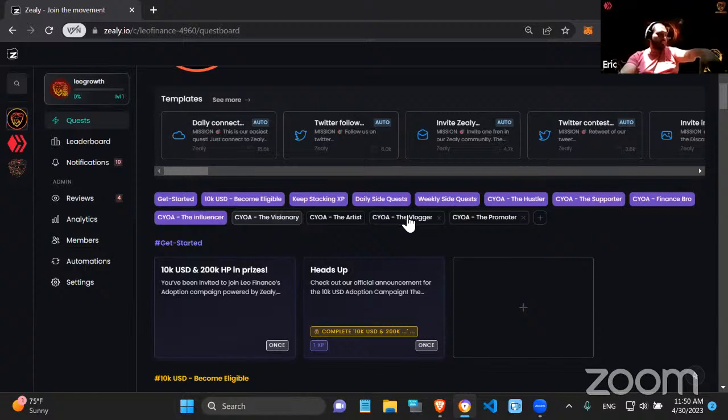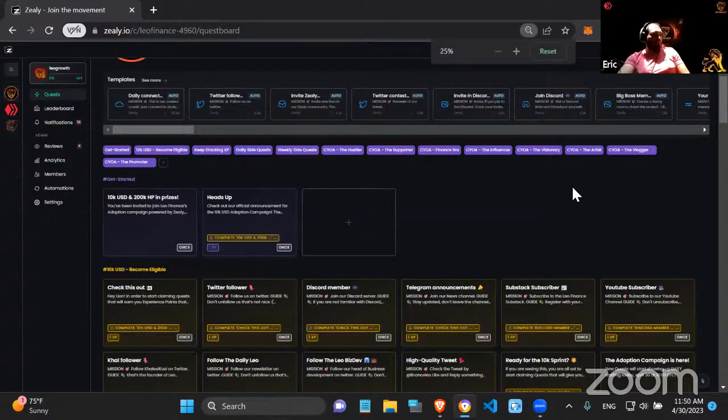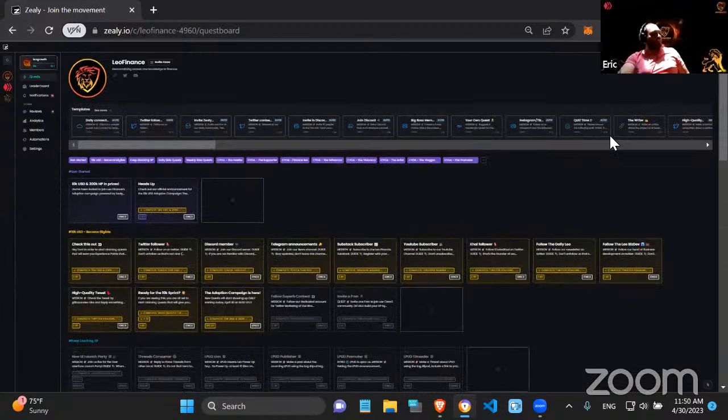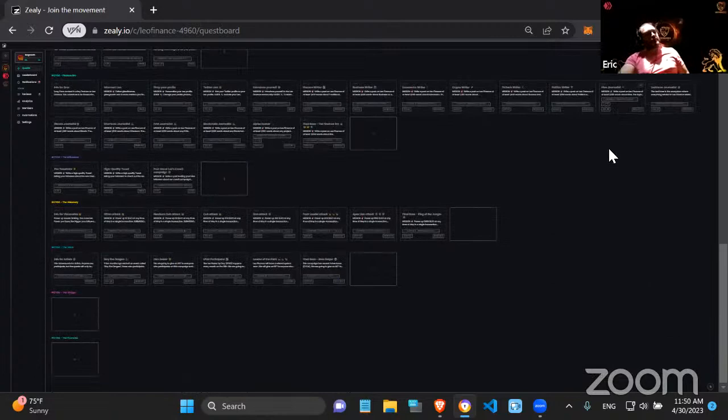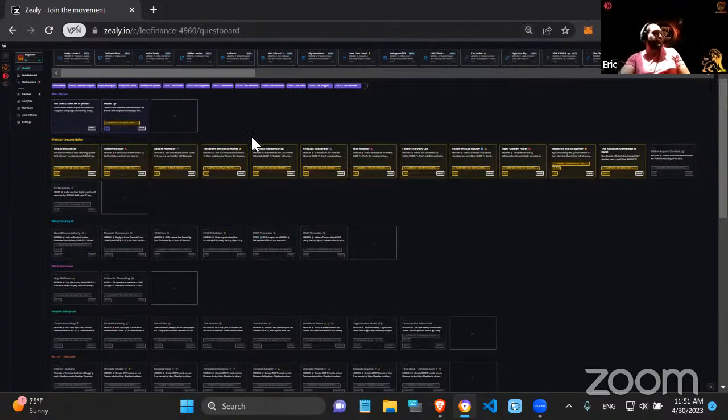Let me show you how big the whole campaign is — I'll select all categories and zoom out. This is basically how the whole campaign looks. It's around 60 quests or so, plus all the quests that get added as time advances. If we have a big announcement on Friday, we'll ask people to retweet it, engage on the LeoFinance post, make a post about it, or make a video. A lot of the 'Keep Stacking XP' quests will depend on what happens in the Leoverse during May and early June.